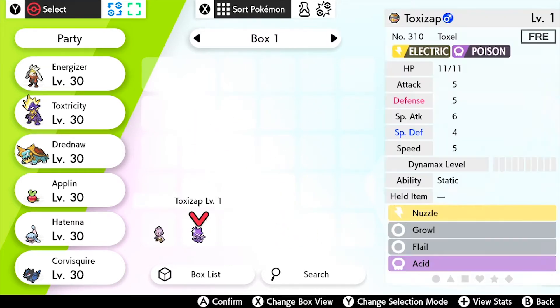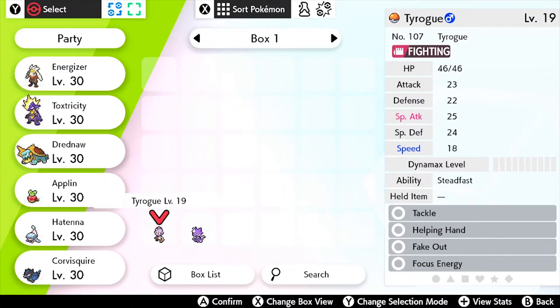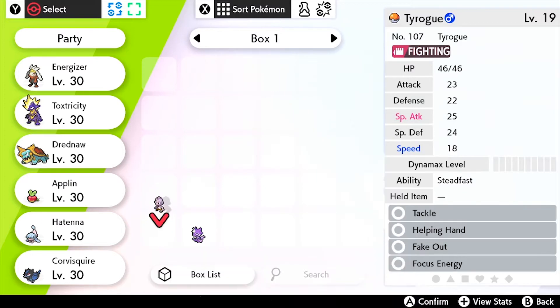Let's see what new Pokemon we've caught. We got a Toxel from a surprise trade — there's a French flag on the top right, so this Toxel is French and its name is Toxizap. We also have a Tyrogue. I was going to surprise trade it, but I found a way to lower its attack stat so it might evolve the way I want.